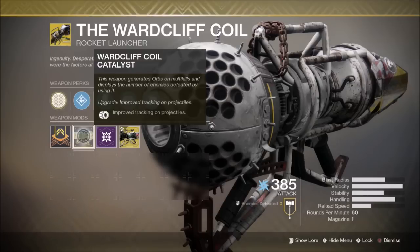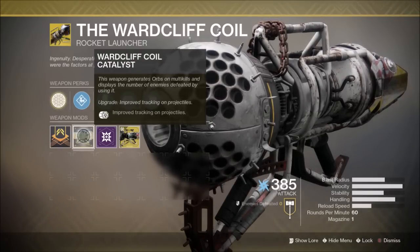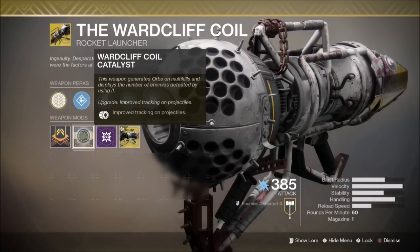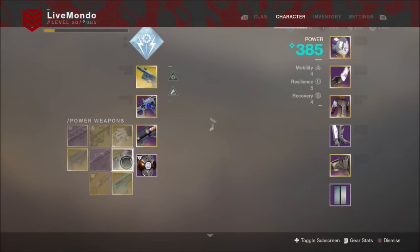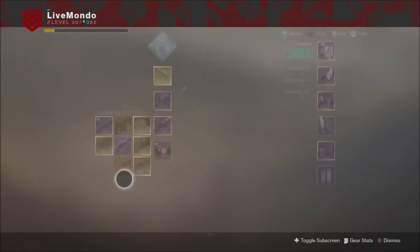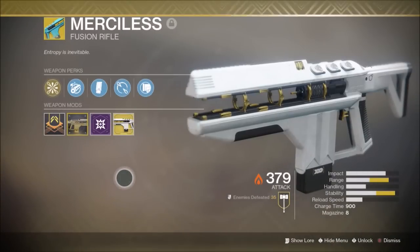I got the Wardcliff Coil, I got the Sturm, I got the Merciless — all from Prestige Nightfalls. And what I found worked for me for getting these Exotic Catalysts is getting a high score run, which I'll show off a little bit better in another video.